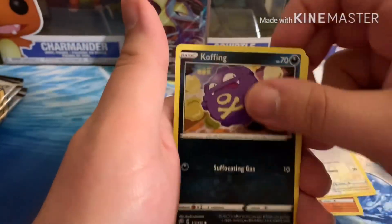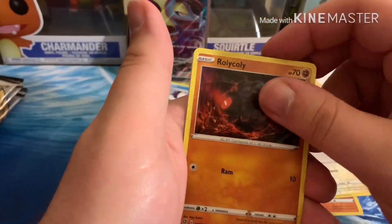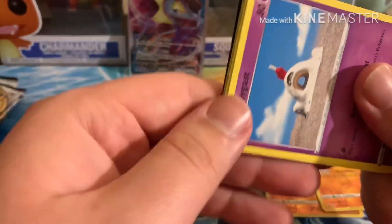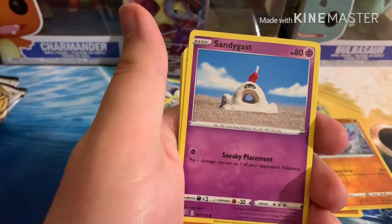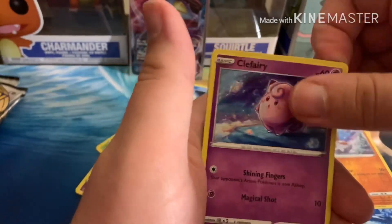I really like the Marnie Full Art from the last set — that is probably my favorite Full Art, and I will be trying to get as many of those as I can. They have fallen in price, so I am happy about that. I will be opening a booster box of Sword and Shield, hopefully to pull a Marnie Full Art or a couple of them. I will also be opening some Hidden Fates, Cosmic Eclipse, Burning Shadows — I really like to open multiple sets.